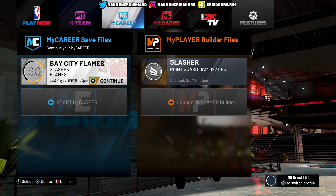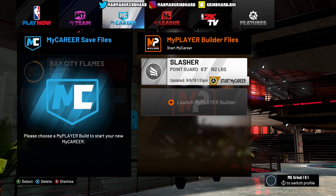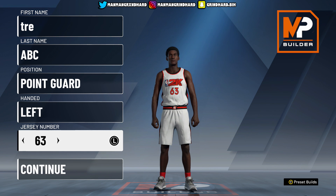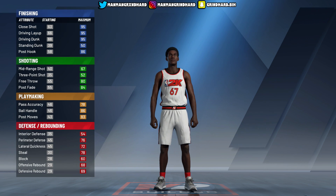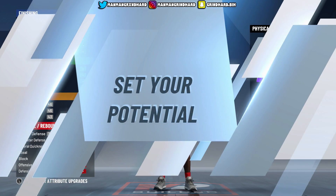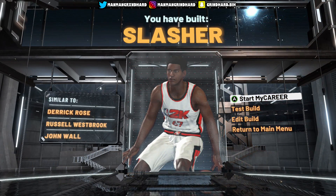Instead of going back to that dummy player, start a new My Career — launch My Career Builder. Now this is where you make your real build. I'm not gonna make my real build because I already did that. Make your real build however you want, test it out, get it right, and then start your My Career.